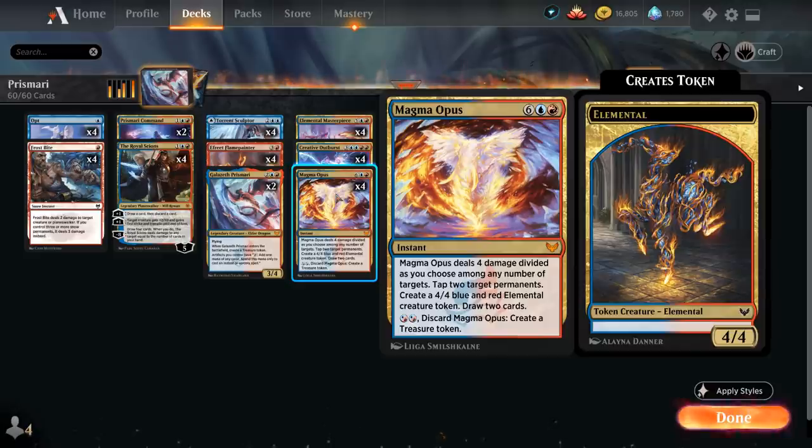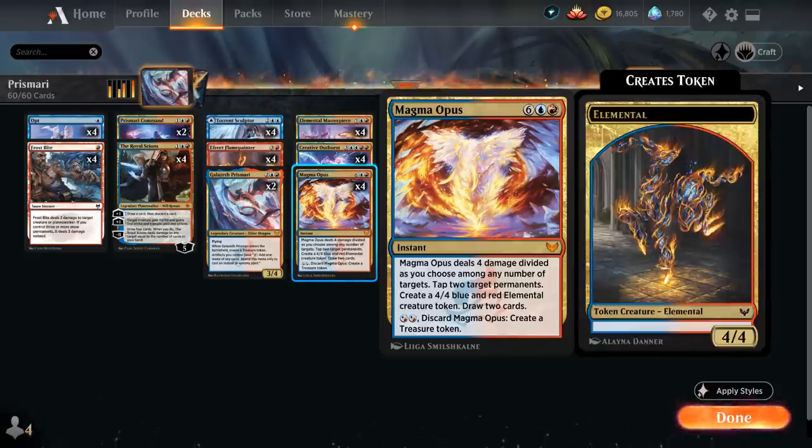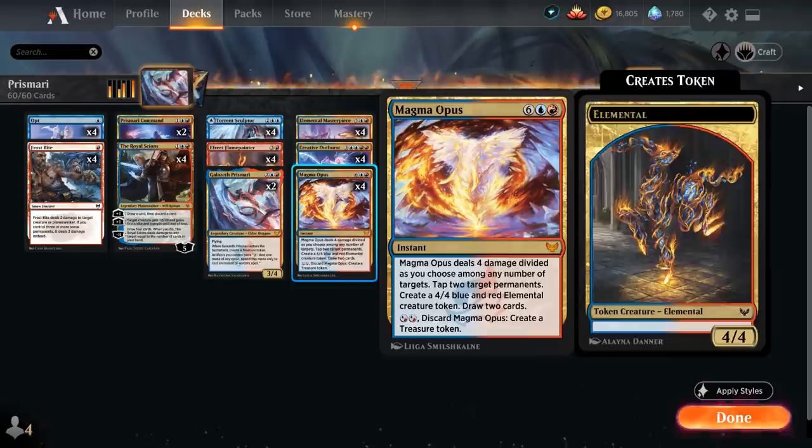And finally Magma Opus, an eight-mana mythic rare instant dealing four damage divided as we choose among any number of targets, tap two target permanents, create a 4/4 blue and red elemental creature token, and draw two cards.